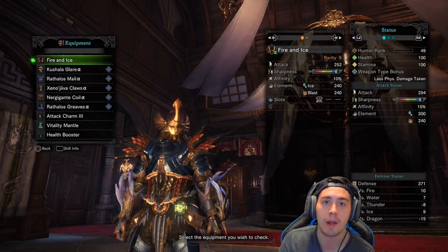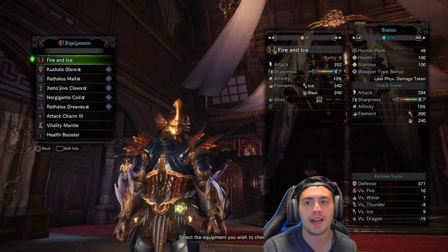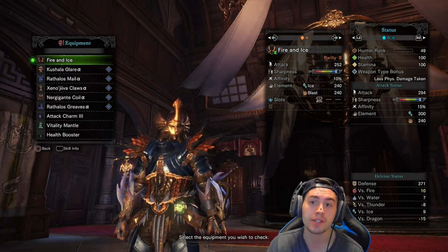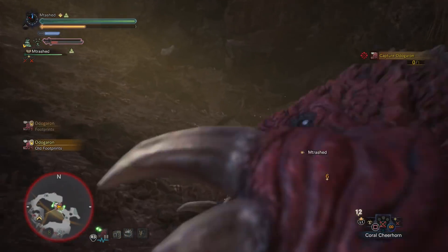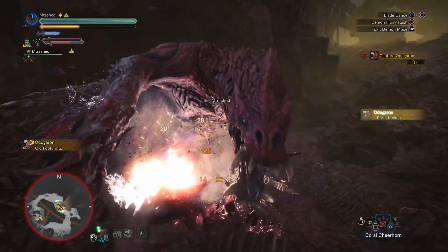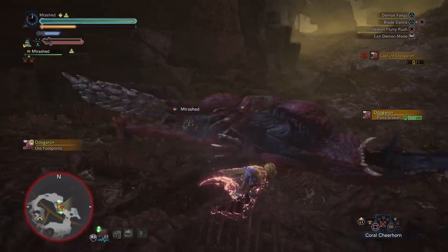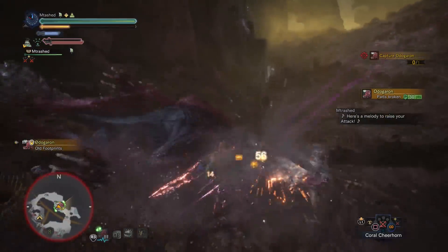There's not a lot of things that are strong against ice — I think it's the least resisted element in the game. So having an ice weapon is always a good idea. The only thing that's slowing this down a little bit would be the sharpness of the weapon, but honestly, blue is good enough for a lot of the enemies. And while you might kind of bounce off of things like the horn of a Kirin, most enemies you're going to be able to hit their body just fine.